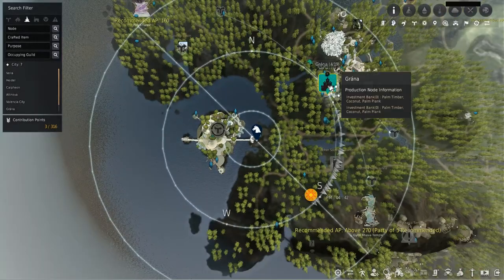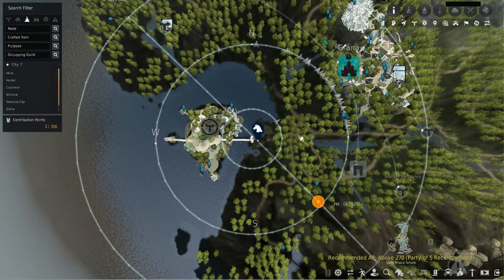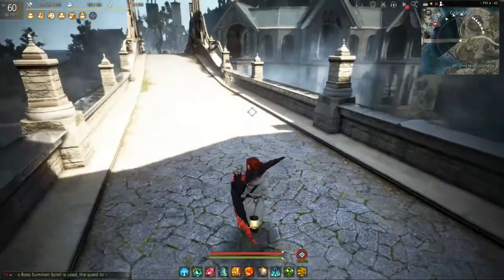If we take a look at the map, this island is just outside of Grana. You want to leave Grana on the southern road, run through, and it comes down through the cave here.